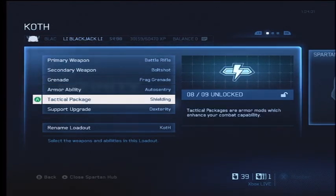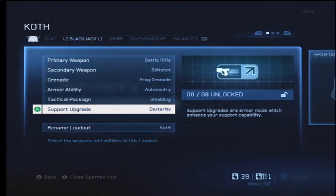His tactical package is Shielding, which is very helpful, especially in a game like this. I think this is a multi-team game, so with so many enemies coming at you from different angles, it's always helpful for your shields to reload a lot faster. And finally, his support upgrade is Dexterity, which is also good because it allows him to reload and switch weapons much faster than anybody else.